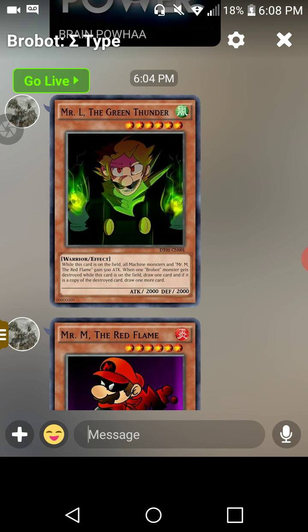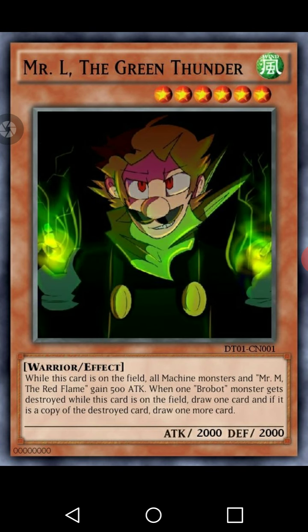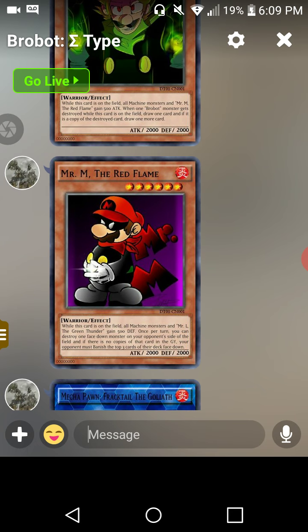So let's start off. We've got Mr. L the Green Thunder, a level six Light Warrior effect monster with 2,000 attack and 2,000 defense. Its effect reads: while this card is on the field, all machine monsters and Mr. M the Red Flame gain 500 attack. When one robot monster gets destroyed while this card is on the field, draw one card, and if it was a copy, after that draw one more card.